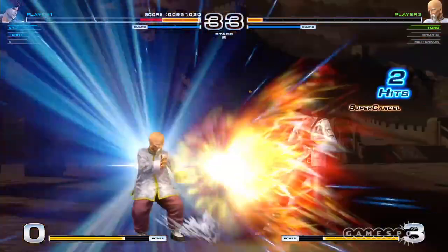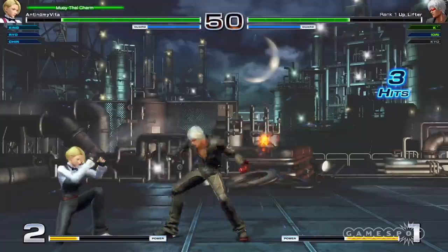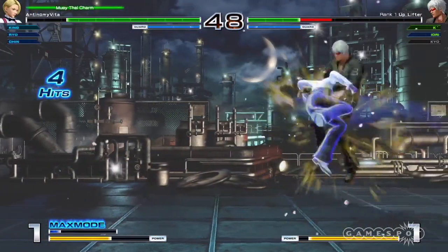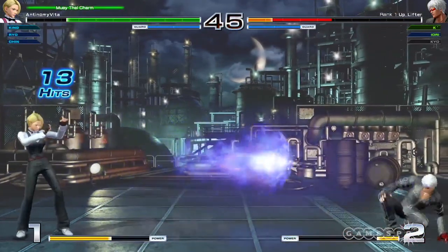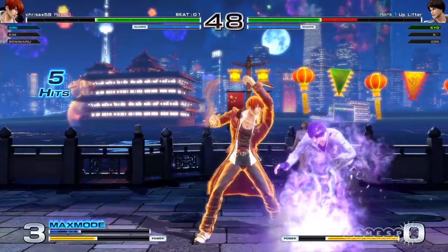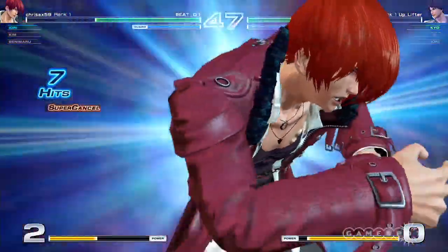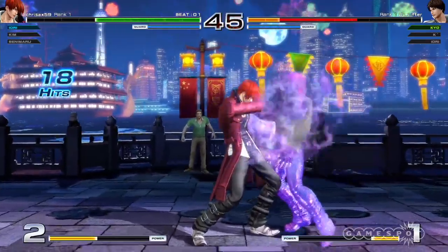Then there's the multiple ways of cancelling moves into supers, which are essential for executing destructive combos. When done properly, cancelling can be an effective means of beating opponents during a tough squeeze. Cancelling out one attack and beginning another more powerful one allows you to turn a single move into a custom combo. With three ways to cancel moves in KOF XIV, this opens up a wealth of opportunities for players of all skill levels to deliver a series of devastating attacks.